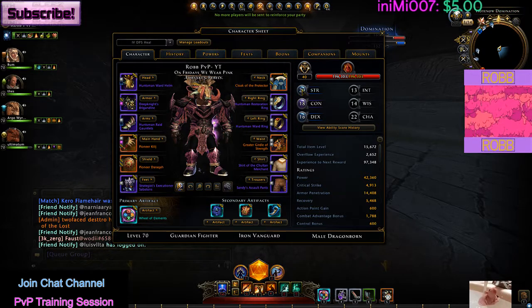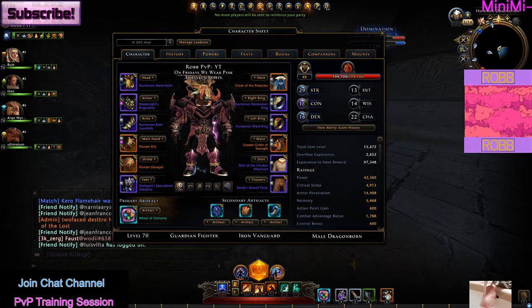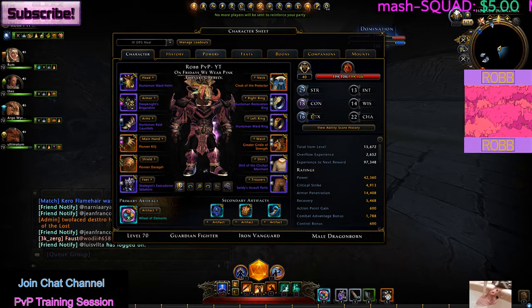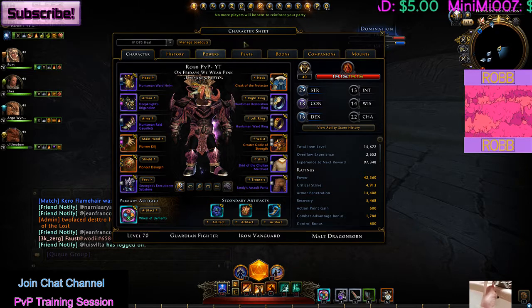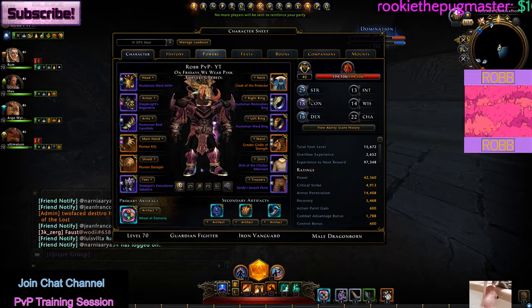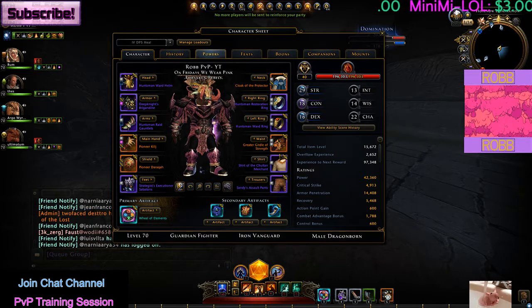As you can see I have 29 Strength and 22 Charisma. Don't overlook your ability scores - a lot of people just go for stats, gear, feats, and boons and forget about ability scores entirely. It's also very important and a lot of people just forget about it for some reason.